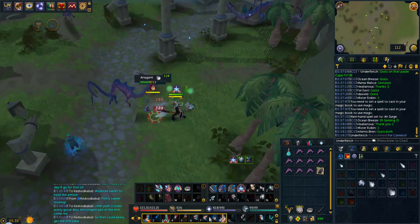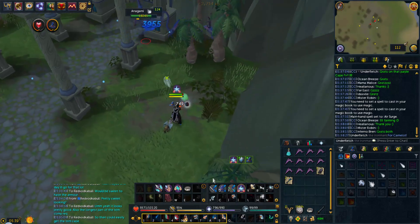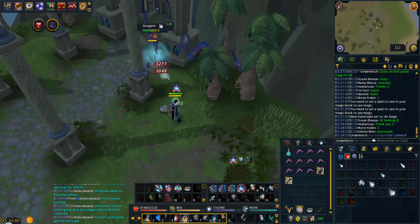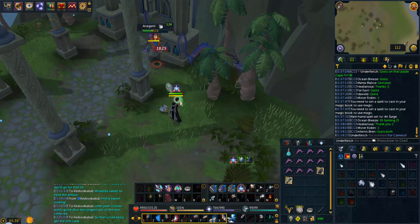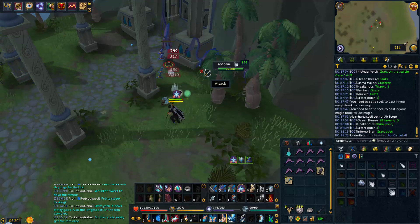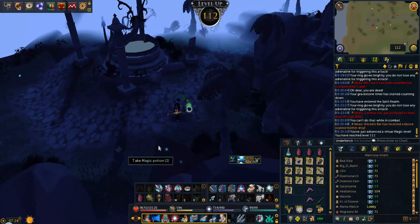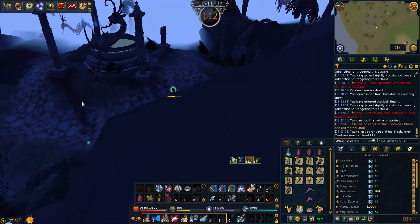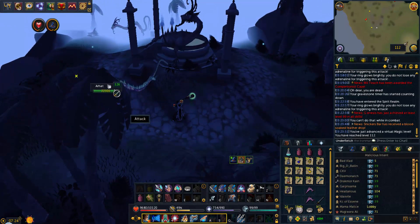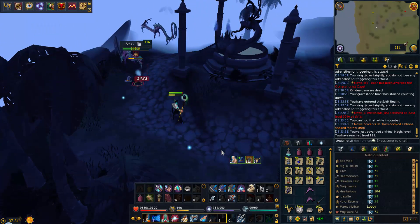This is the first time I've basically run out of charms. I came here and realized I don't have enough for an hour - I use maybe 10 or so depending on RNG. I have to kill some anagami to get another 10 and I'll be fine for a few more hours. There we go - the final magic level I'll be getting this video: 112 magic over here at the R'hats. This is going to be the last R'hat kill for this video, I'm tired of killing him.